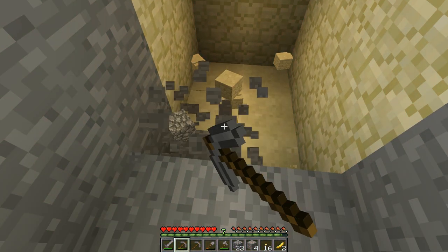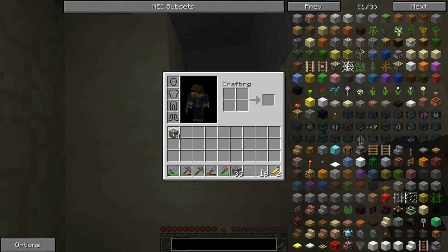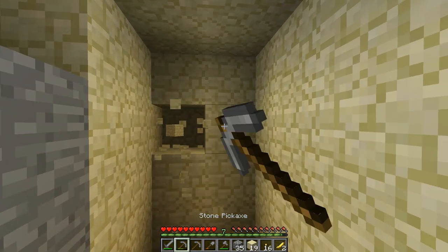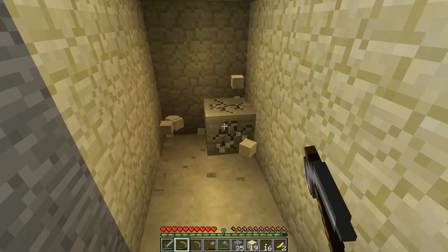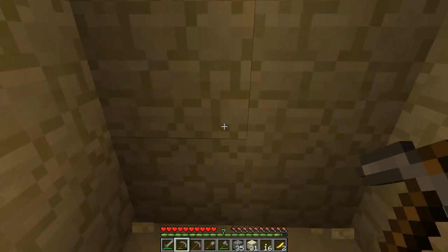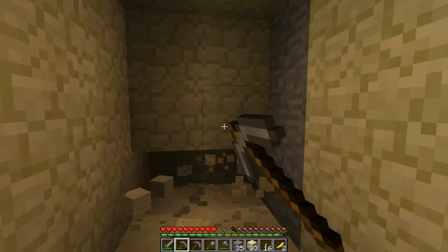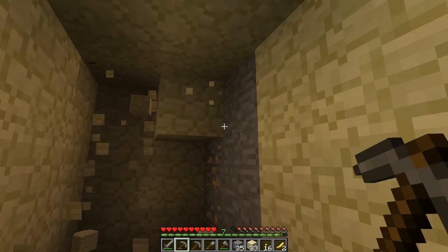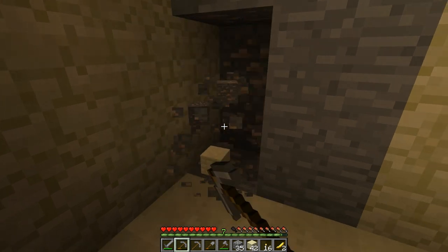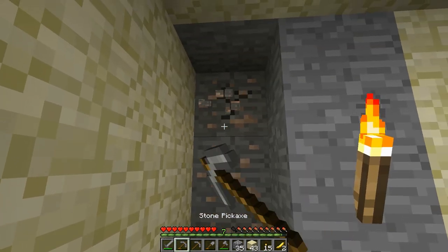Ruby is like a shiny red gem — similar to diamond or emerald. It's red and quite good-looking, so why not? We need some red things in the mod. Basically, I want to add ruby, and it would be somewhere around emerald or diamond strength — not stronger than diamond, but a bit less strong. With ruby it would be possible to craft weapons, tools, armor, and maybe some extra stuff. Please let me know what you think!